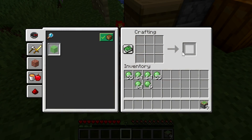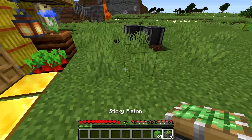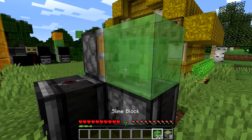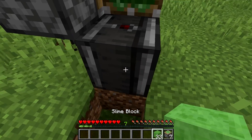Slime is extremely important because it is required to craft sticky pistons and slime blocks, which are essential for other more complex farms and contraptions. But unlike other crafting components, it's extremely hard in practice to find a naturally spawned slime.